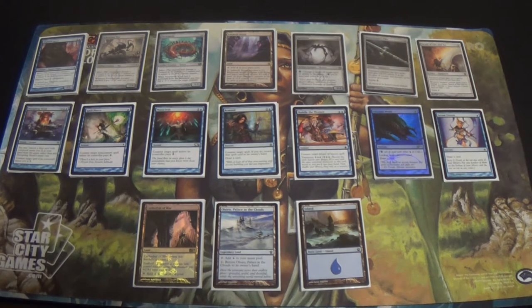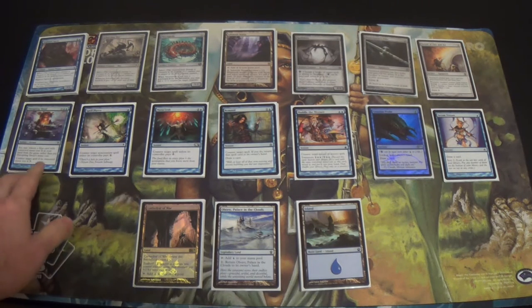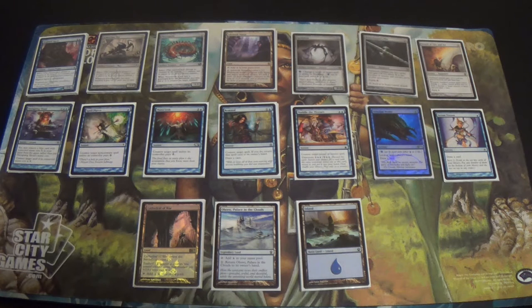So here's my mainboard. You may notice that some of my videos don't include this exact list — I did try out two Sleight of Hands in place of Disrupting Shoals, and I think that was a big mistake. Being able to, when you're tapped out on turn two, protect one of your creatures is crucial to the deck. You aren't running very many — effectively 13 creatures that can get in and beat down, counting Inkmoth Nexus, not counting Spellskite. You really need to protect what creatures you have.